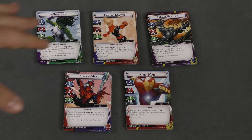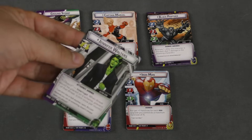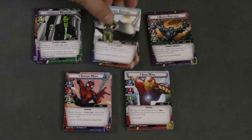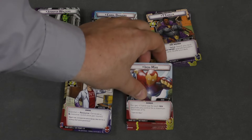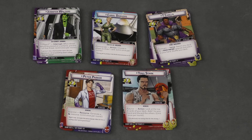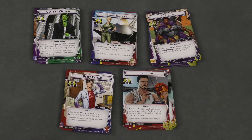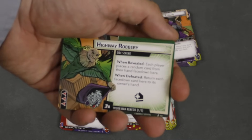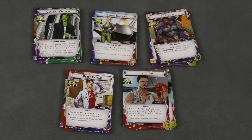Players then build their deck for the character they want to play. The game comes with pre-built decks. Each hero has a superhero and alter ego side: Jennifer Walters/She-Hulk, Carol Danvers/Captain Marvel, Takala/Black Panther, Peter Parker/Spider-Man, and Tony Stark/Iron Man. Each hero comes with their own specific encounter cards — like Peter Parker's eviction notice shuffled into the villain deck — and their own nemesis minion, like the Vulture for Spider-Man, Titania against She-Hulk, and Killmonger against Black Panther.